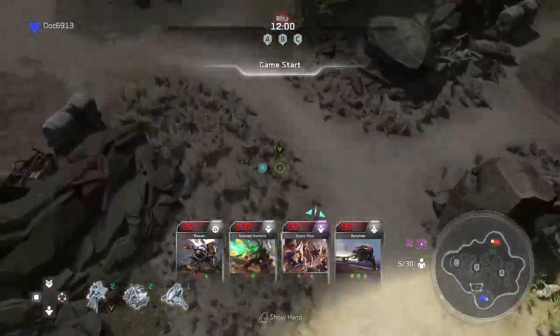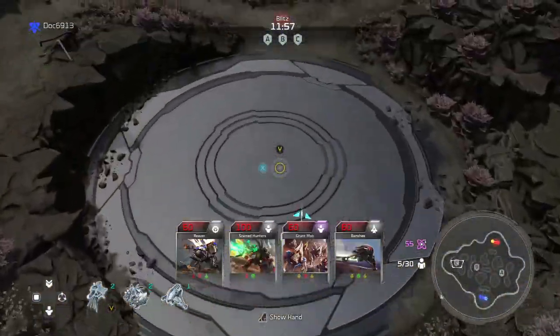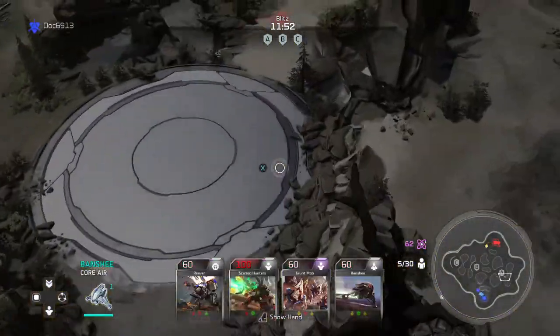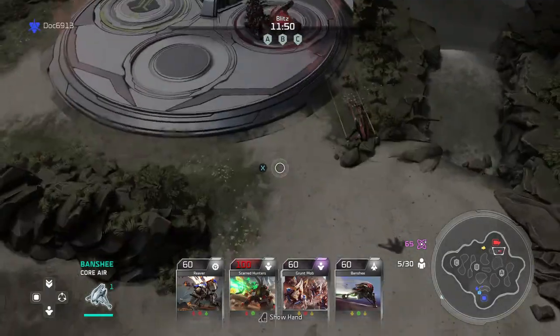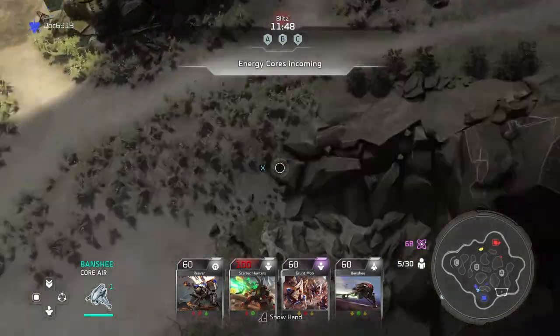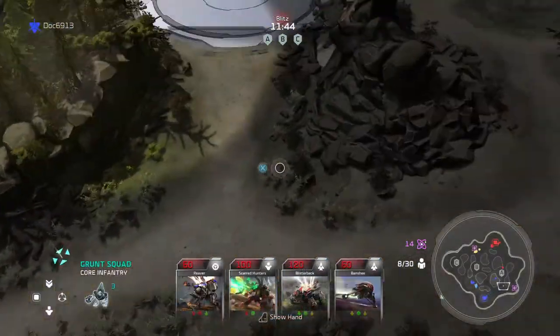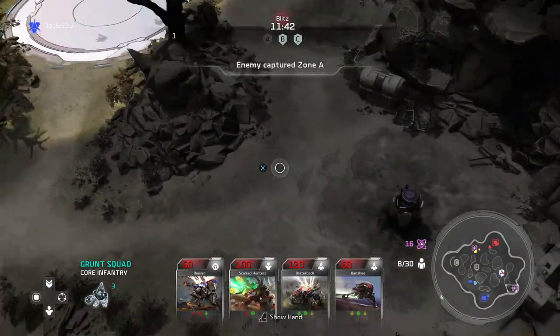What we're going to do is I have a deck that is much more focused on Area of Denial and Defense, kind of setting up on OP Ridge. And Doc is going to be a little bit more set up to be getting energy for us and moving around and all that.